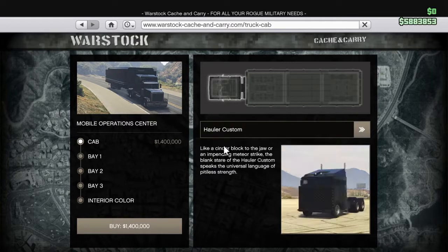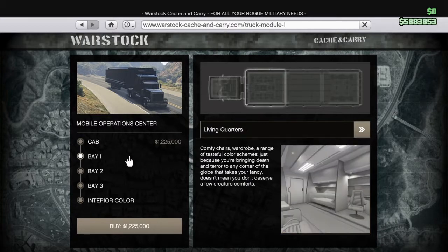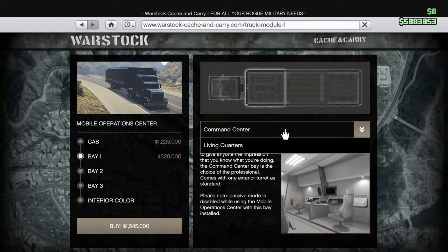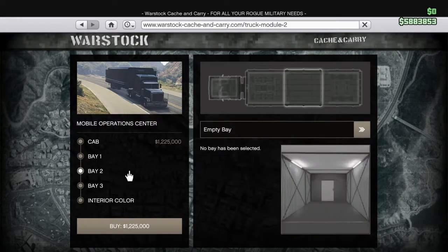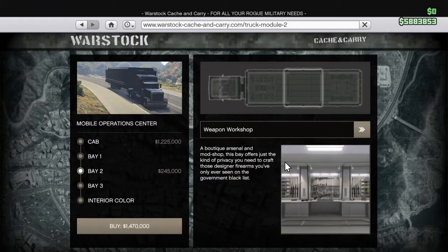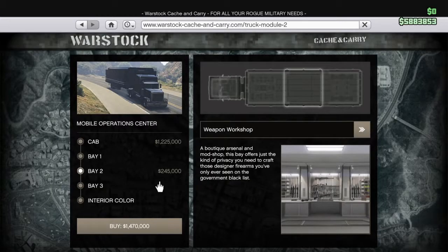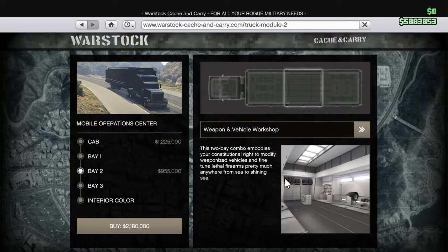I can choose between a Phantom Custom and a Hauler Custom. What about the Packer? That one literally looks like a Goliath, and it's actually cheaper. I really don't know what this one is. Okay, a Weapon Workshop — so that kind of counts as two.